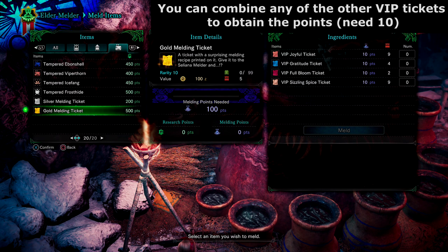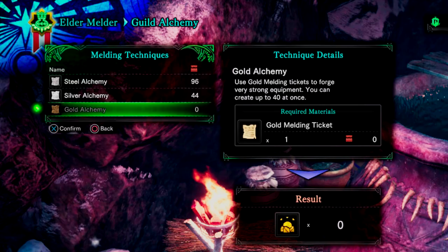You need 10 VIP tickets for 1 gold melding ticket, which can be traded in under Guild Alchemy for your chance at rare jewels.